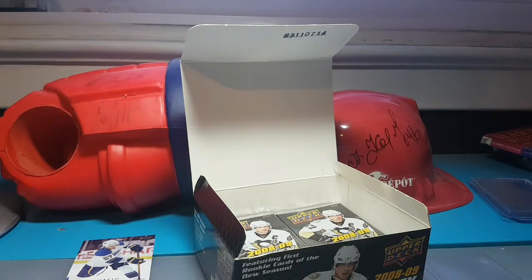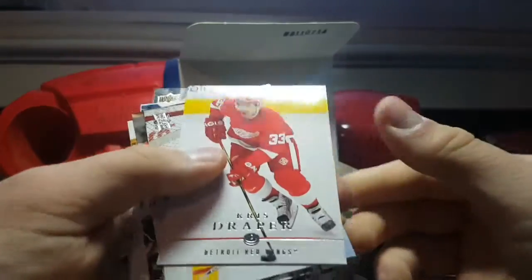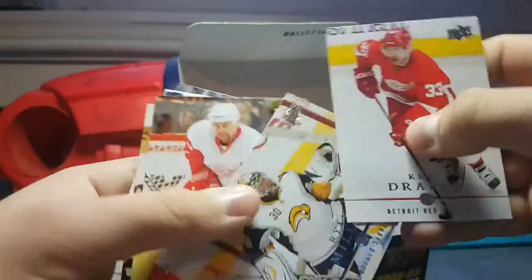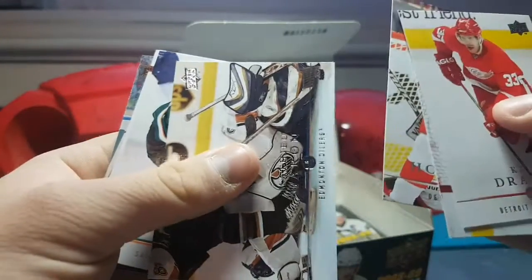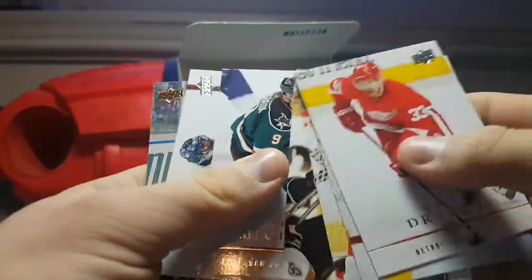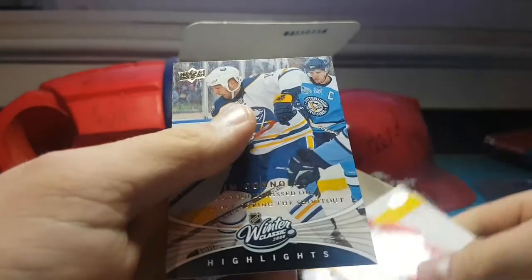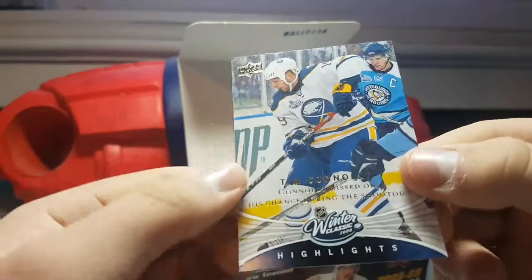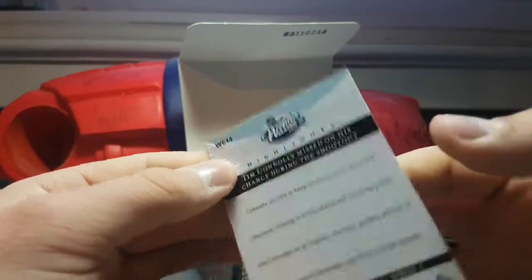No Young Guns. Mark Stewart, Bobby Ryan, Henrik Zetterberg, Jay Bouwmeester, Chris Neal, Martin Erat, Jeff Halpern, David Perron — I'm keeping that, I love David Perron. Actually, funny story about David Perron — I'll tell you guys this. And yes, we do have a Young Guns in here — it's a Thrasher. So we're done with our Young Guns and we're not even halfway through. Oh, we've got a Winter Classic card here! Chris Draper, Ryan Miller, Thomas Holmstrom.